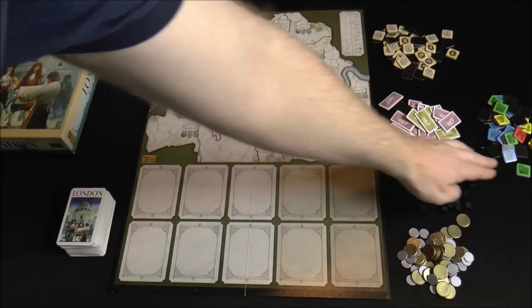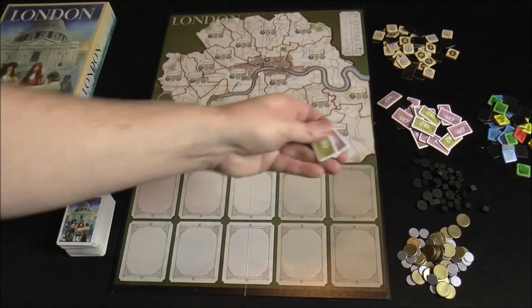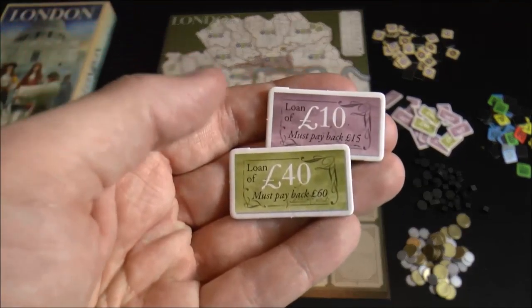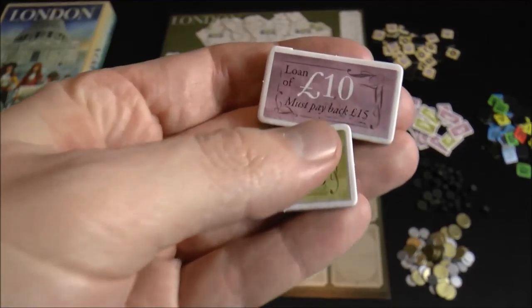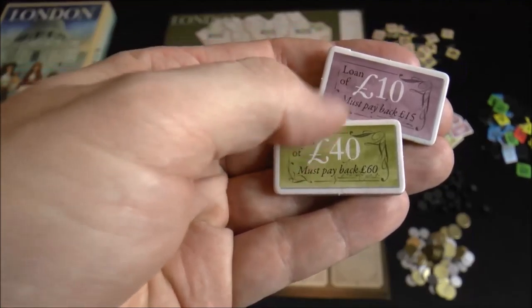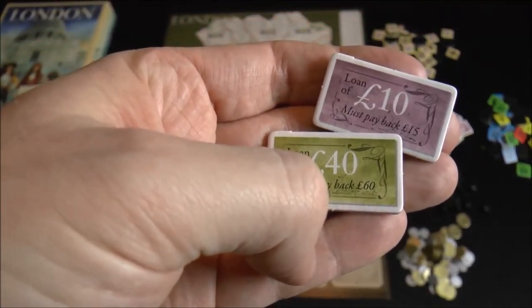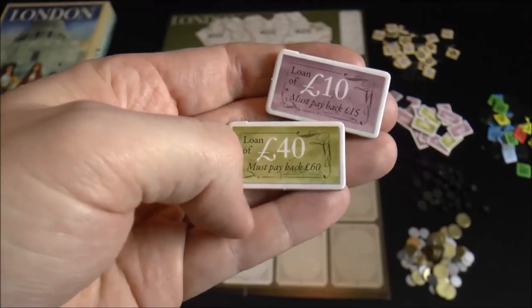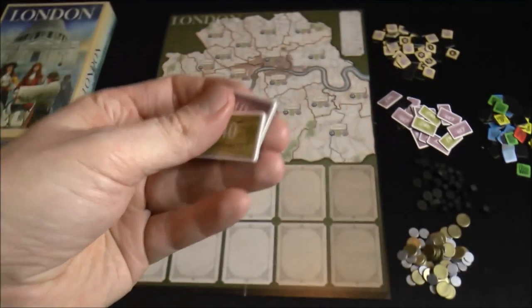You're going to start off with five pounds and also five poverty. This is sort of like a type of debt. There's also the ability to take loans — as soon as you can't afford something, you just take a loan and take that amount of money. So you might take ten bucks if you needed it, and then you can pay it back for fifteen. Once you get more loans you can make change. A loan of forty means you must pay sixty to pay those back. If you don't pay them back, they're worth negative points at the end of the game.